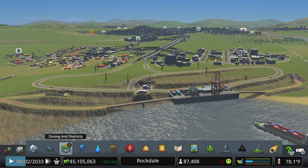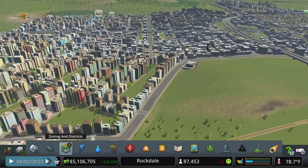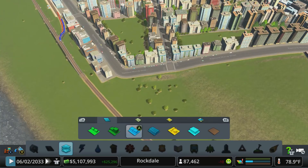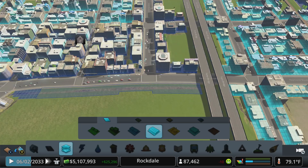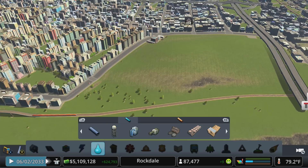We've got a lot of different things that we could be working on. One of the things that we definitely need to focus on is keeping an eye on our demand meters. Right now we have a lot of commercial demand, so I was going to use this area over here to start, just because it's already built out. I'm going to do some high-density commercial along this block. Hopefully stuff will start to move in. It should get powered, and we'll just double-check our water. We did already water that in plans for potentially making a...